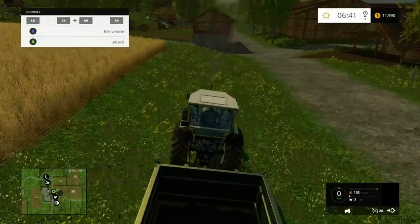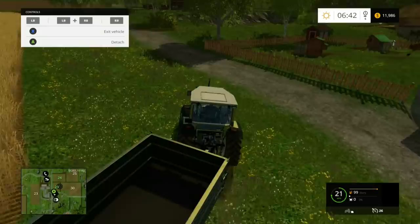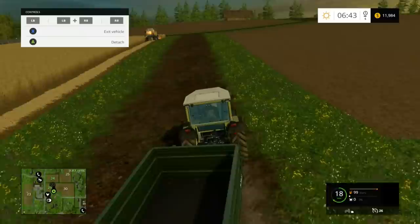Go ahead and start by turning on the harvester and hiring a worker and let him do his thing. While he's doing that, go ahead and hop over into this other vehicle by using the D-pad. This is the trailer that you're going to eventually collect all the wheat from. I'm not going to show you where to go and how to do this stuff — it's all done in the tutorial. I'm assuming you've played this game for more than three minutes and you kind of know what you're doing.